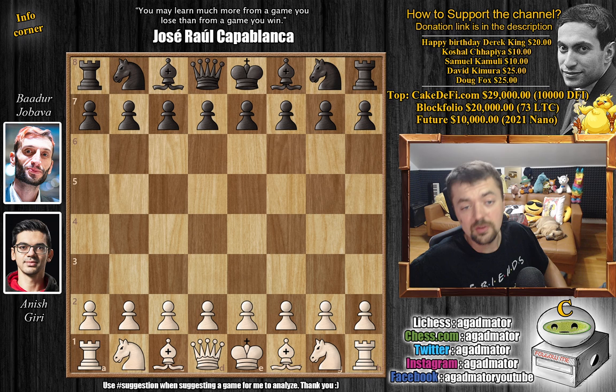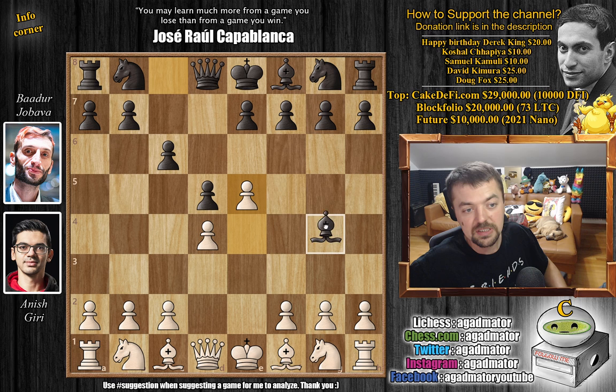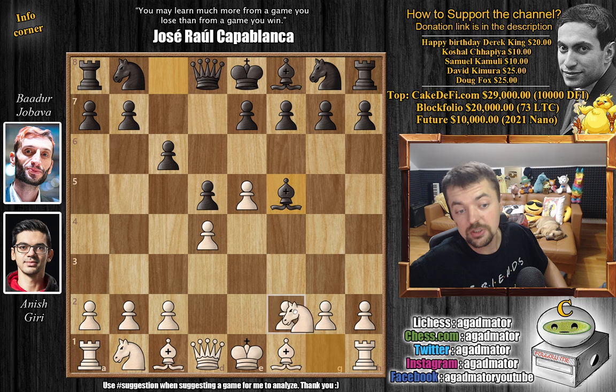Anish with the white pieces opens with e4. We have c6 — Jobava goes for the Caro-Kann defense. We have d4, d5, and e5 now advancing the pawn, grabbing more space in the center, and now bishop to f5. White has many good options here. You could go for the immediate g4, which is very aggressive — probably something Jobava would play with the white pieces — but Anish goes for the more solid knight to f3.